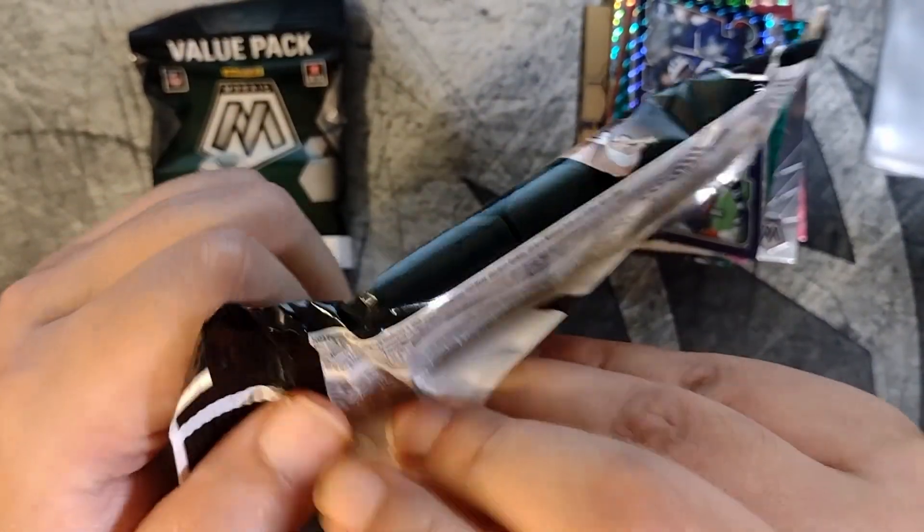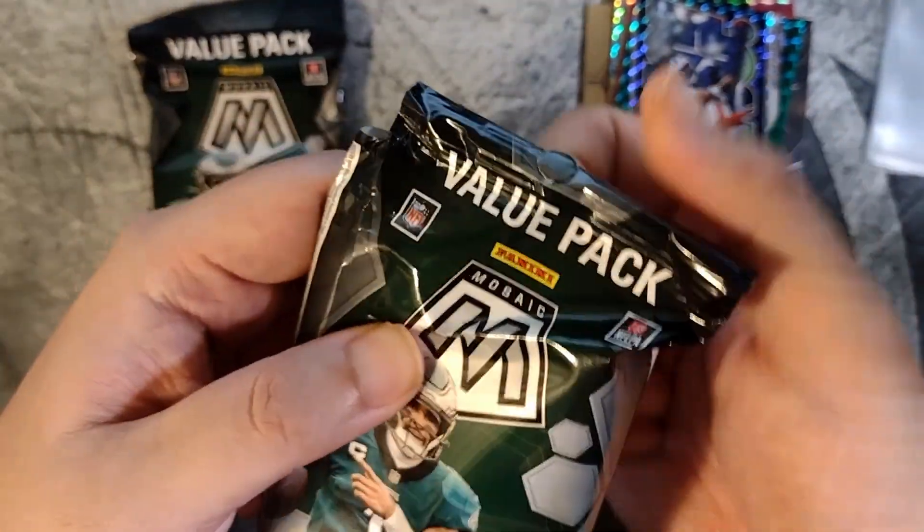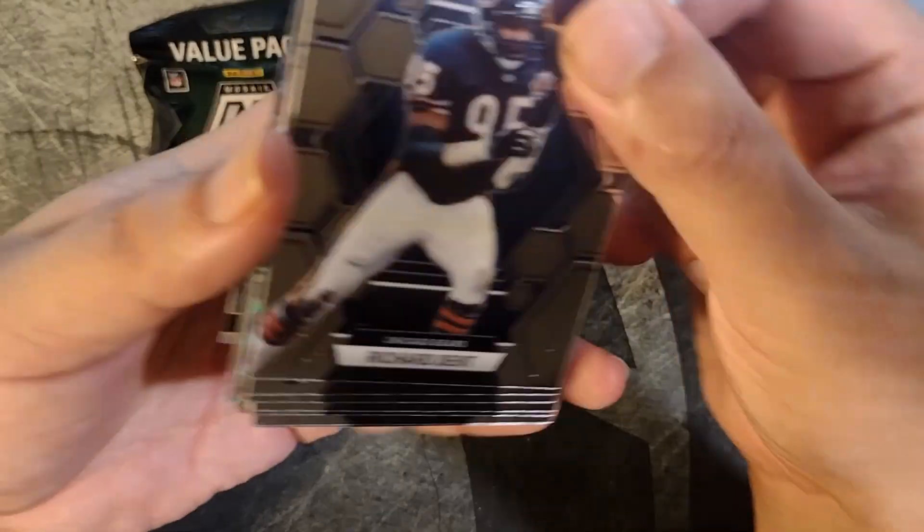Going ahead and ripping the second one. Hoping to hit at least one of the big quarterbacks this year — Anthony Richardson, CJ Stroud is probably the guy to be chasing the most in these Mosaic packs. Let's see if we can hit a CJ Stroud — that would be pretty awesome.